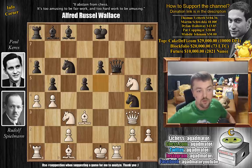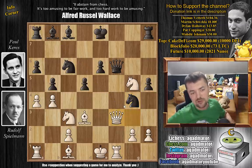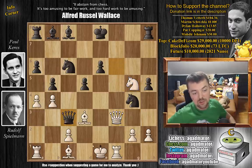Instead, after knight to g4, we have queen to f3, sidestepping the bishop. Spielmann, as a natural attacker, gives up a full knight with check so he can start attacking with queen to f7 and try to create something. So Keres goes queen captures on c3 with check.